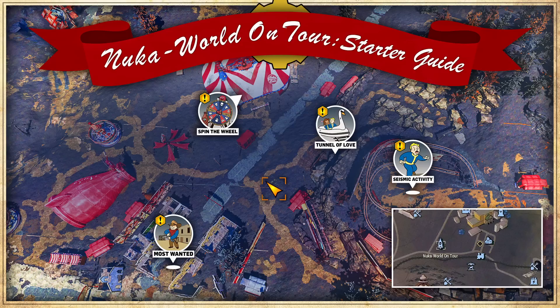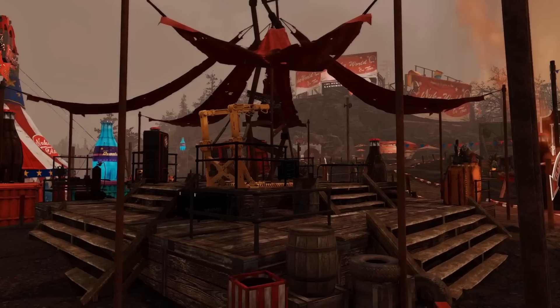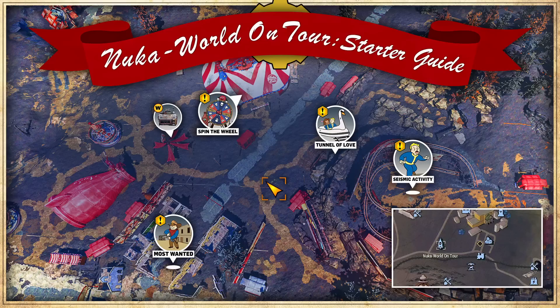Another point of interest for players is the Player Trading Post, which is found next to the Nuka Cade. The name is a little bit misleading, as this isn't actually a vendor, but actually where you can find a script machine, scrap box, stash box, ammo box, weapons and armor workbenches, chem benches, and a power armor station. So if you need to make any repairs, craft some items, or access your stash box, then this is the place to go.